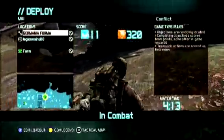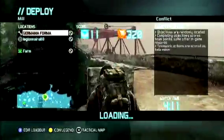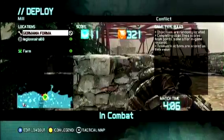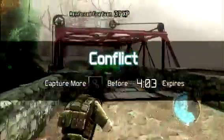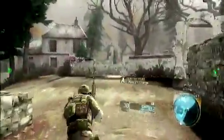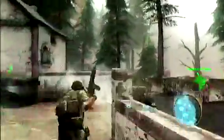It looks really nice. You can spawn on your teammates or on a base, just like in Battlefield 3 — this guy's in combat and I can spawn on him, there we go. You run from cover to cover; it's got a cover system like Gears of War 3, or you can sprint. The maps are beautiful. The multiplayer is really nice and smooth, and the maps look really really nice.